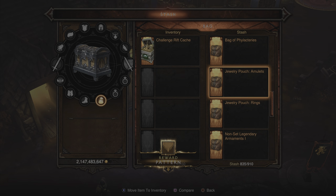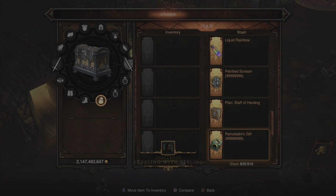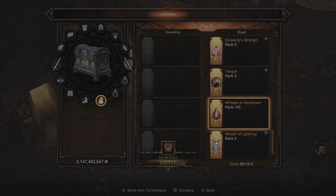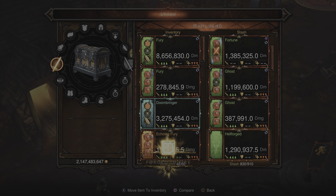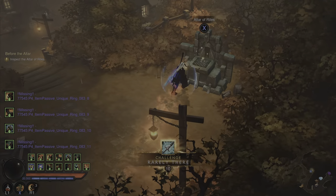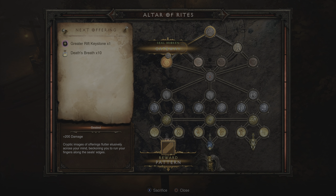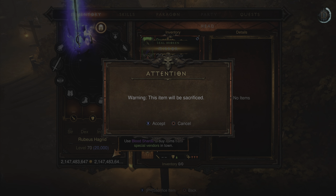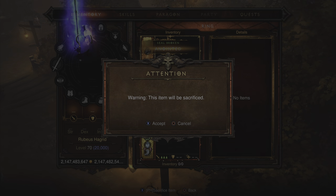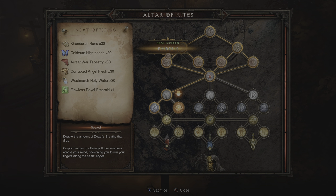We're pulling items out of the stash — these are everything you need to run over and complete the Altar of Rites in about two minutes. We'll complete it on softcore seasonal first, then hardcore seasonal, to show the process is the same. We're going to Furious Charge up to the Altar and start making sacrifices. For any class, you'll want to use the Dystopian Goggles, and the materials are all on the save so you don't have to worry about that. The Reaper's Wraps are included, and each seal costs 30 of all bounty materials plus one Flawless Royal Emerald — the cost is the same regardless of which seal you choose.